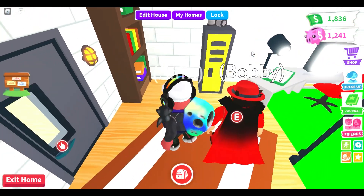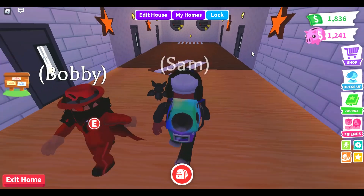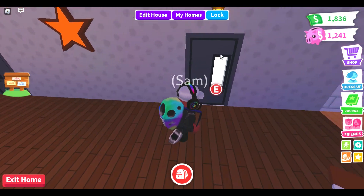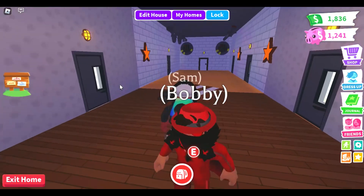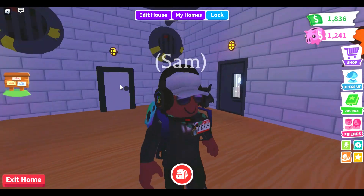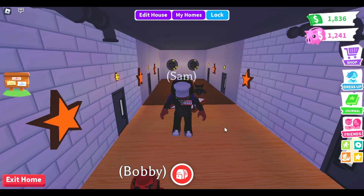This is part one of the apocalypse bunker home. It's really cool. In the next episode, we're going to do all these rooms — the bathroom, the pet bedroom, and mine and Bobby's bedroom. Yes, very cool. Check the next part — it's coming tomorrow. Anyway, thank you all so much for watching. This is the bunker house part one on Adopt Me. We'll see you soon in another video. Bye.